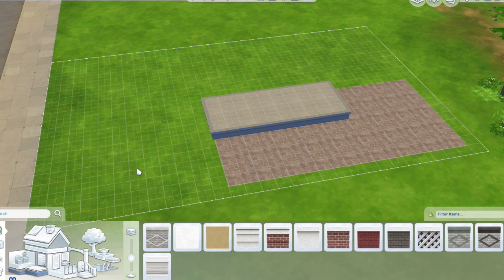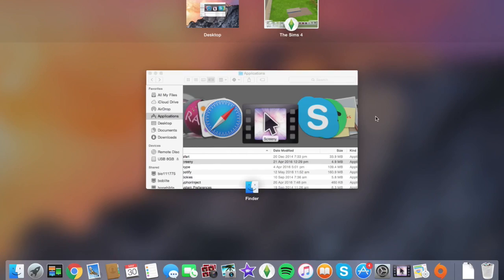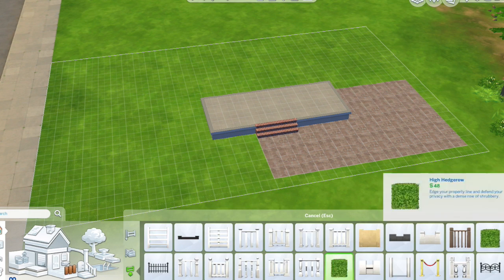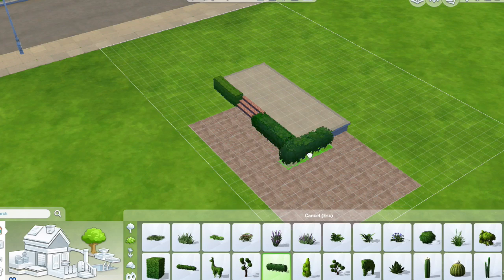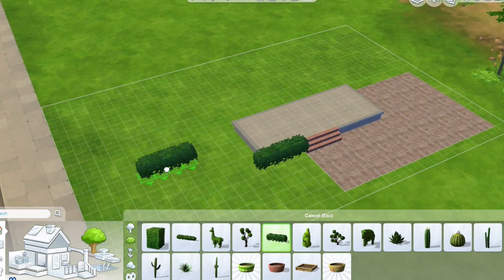This is my first ever speed build and I'm really excited for it. I'm building a modern kind of house — it's very modern but at the same time still kind of homey. I kind of didn't know what to do with the front part, and the house is kind of backwards, but that's all good.